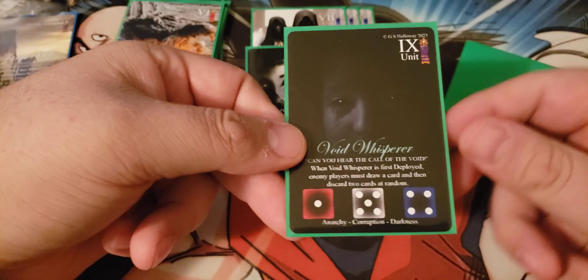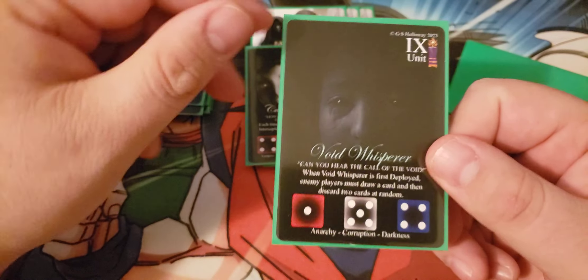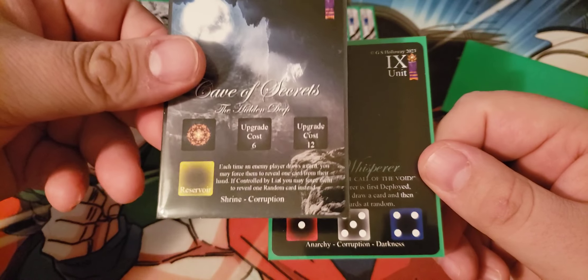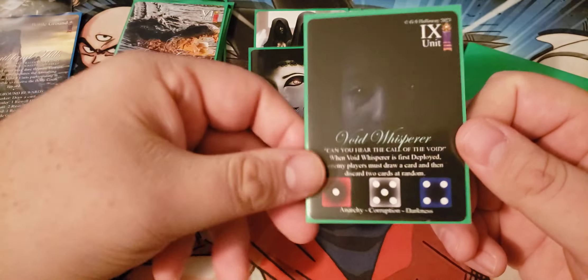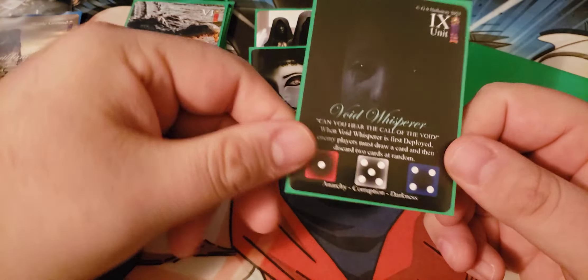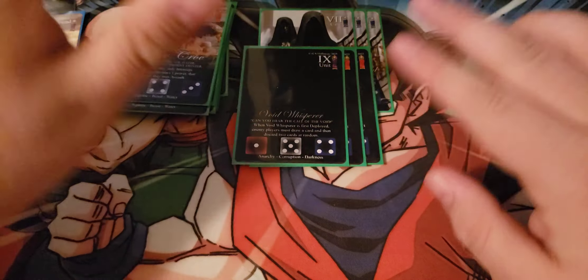We also have one copy of the Void Whisperer. When this card is first played, enemy players must draw a card and then discard two cards at random. So when this is played, they draw a card — you get a look at a card in their hand, hopefully the one they just drew — then they discard two cards. If they only had one card in hand, they're now out. Any time we can whittle them down to next to nothing feels really good.